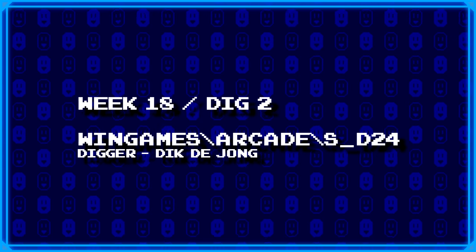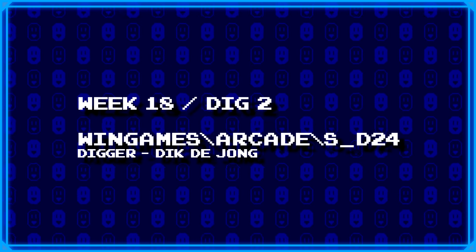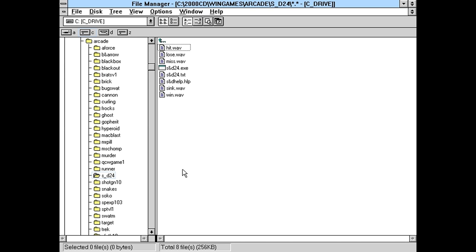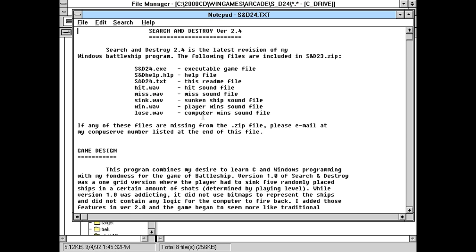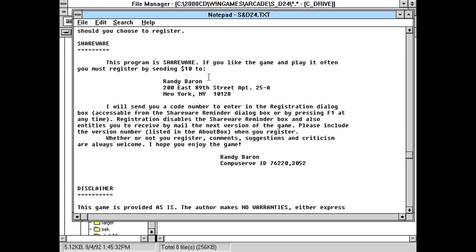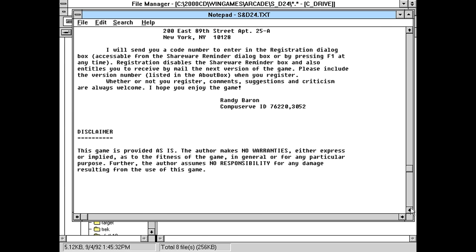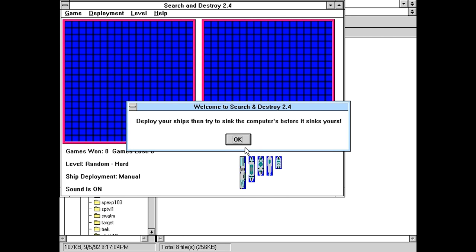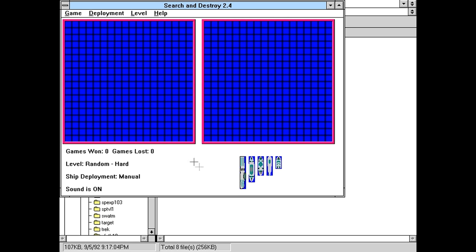Next, Dick DeYoung decided to dig up wingames/arcade/s_d24. I kind of have a feeling I know what this might be, but I'm not entirely certain. We got some sound effects for sure, and actually a text file this time too — Search and Destroy version 2.4. So, not Seek and Destroy, which was that game with the rotating camera and the helicopter and tank, but at least he kept track of his versions. He says the registration fee is $10, and it doesn't look like there's any restrictions on playing the shareware version, but you never know. 20 days if you like the game — Randy Baron.